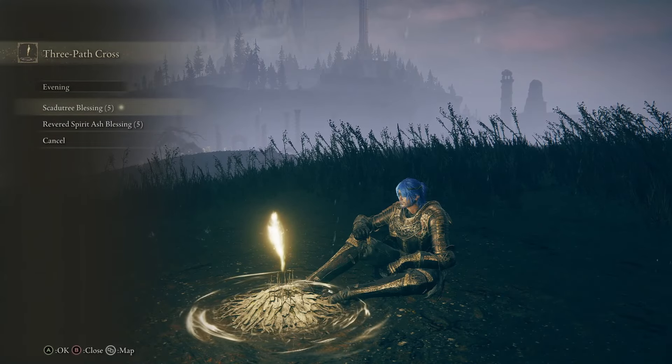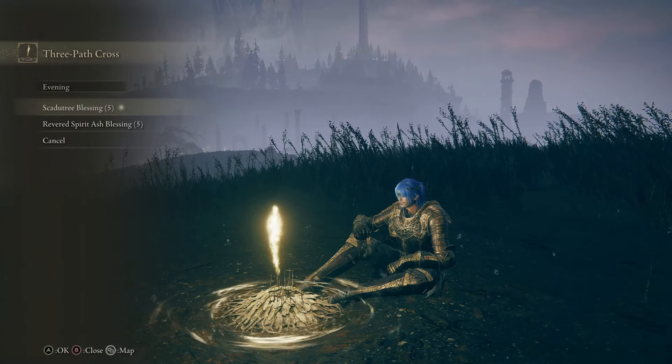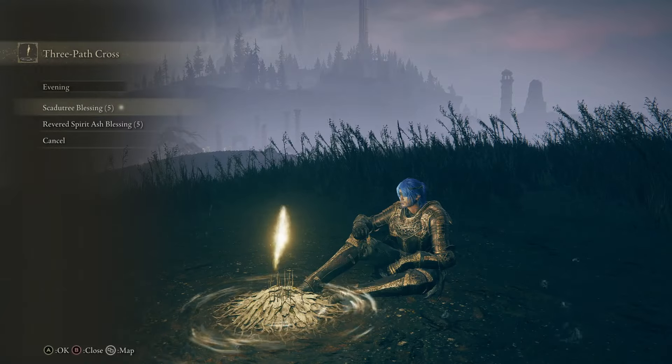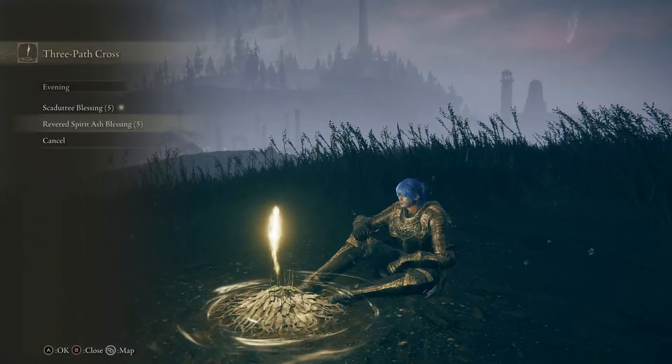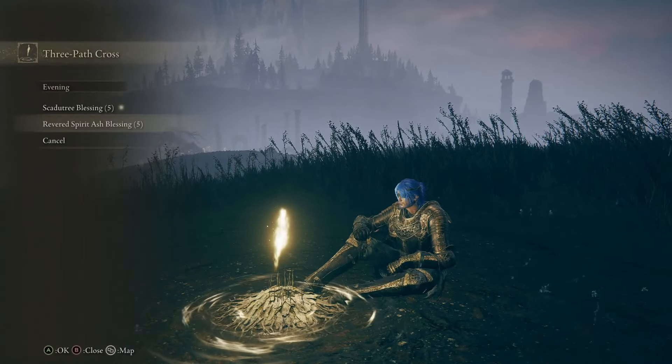The Scattered Tree Blessings ultimately result in you dealing more damage and also taking less damage while in the Shadow Realm. The Revered Spirit Ash Blessings do the same for your spirits — your Summon Ashes deal more, take less, and Torrent will survive more too.